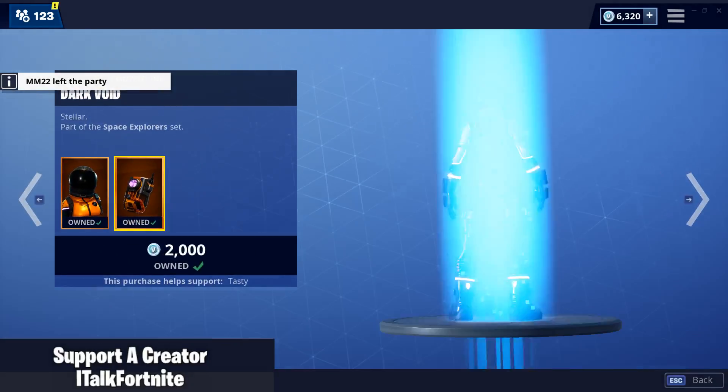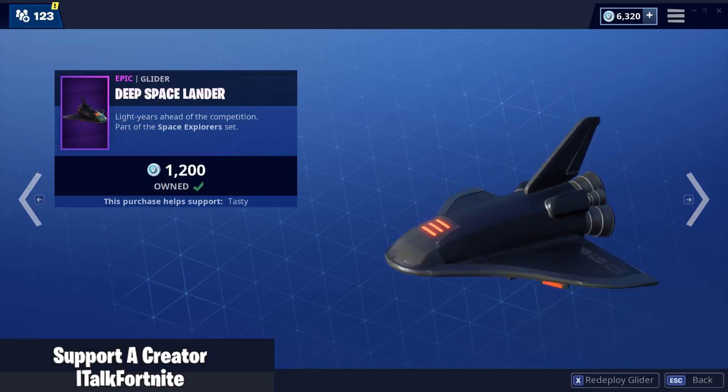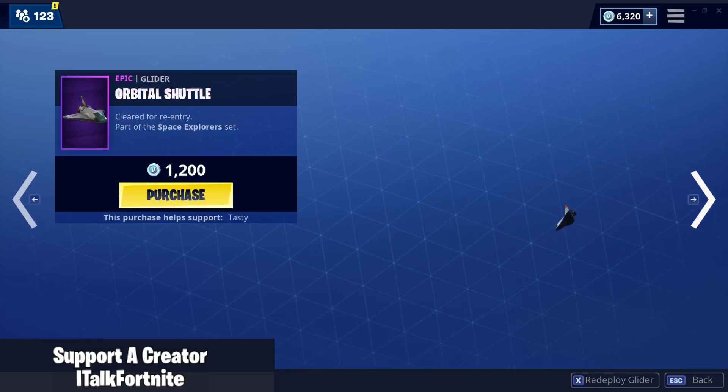Dark Vanguard is also back. Comes with the back bling Dark Void. Deep Space Lander. And the Orbital Shuttle.